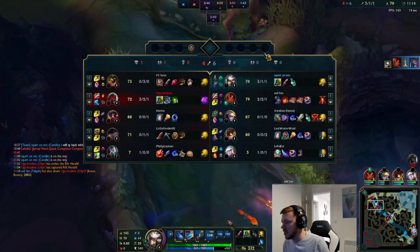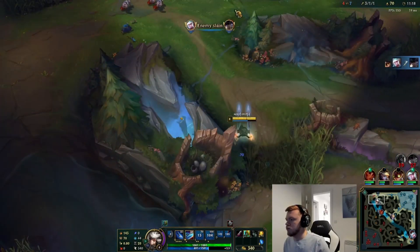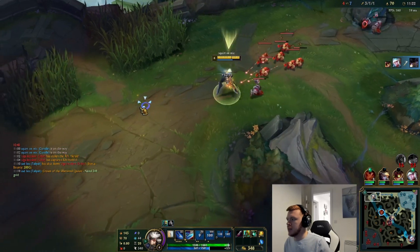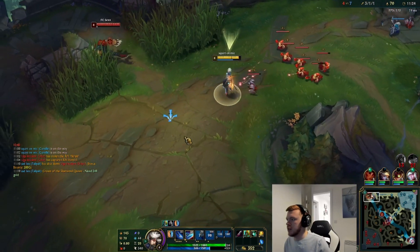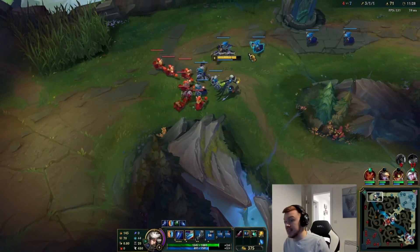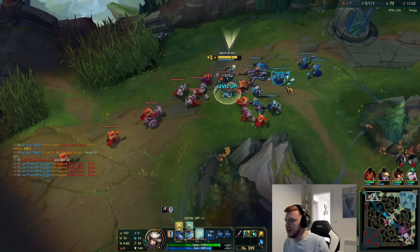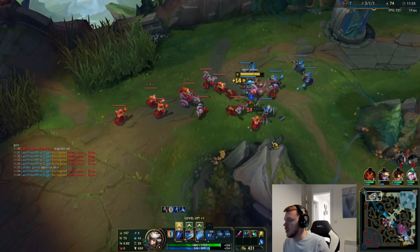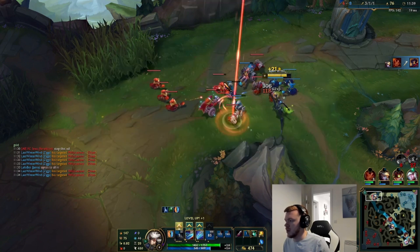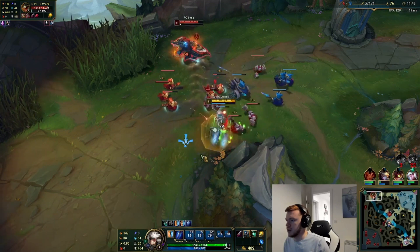She misses every single combo — but I guess she's the one that gets the kill. Let me drag this wave out maybe. Let me get it slowly so they don't lose aggro. Unfortunately they get the Herald — it's what it is. But it's fine. Renekton can't really play the game — he keeps walking into my face with zero fury, stunning a minion.